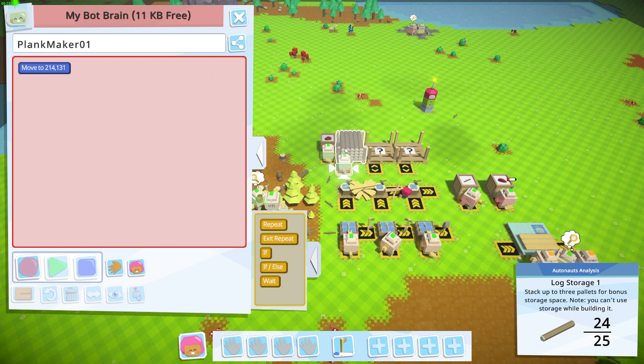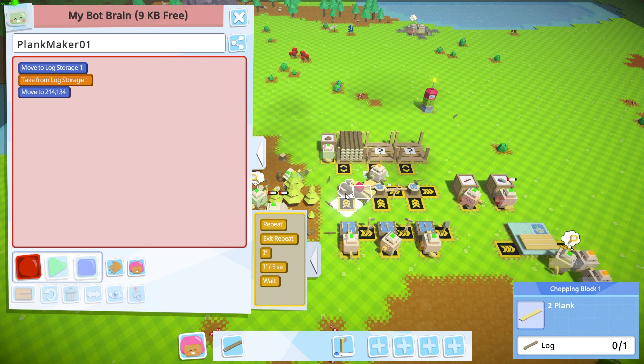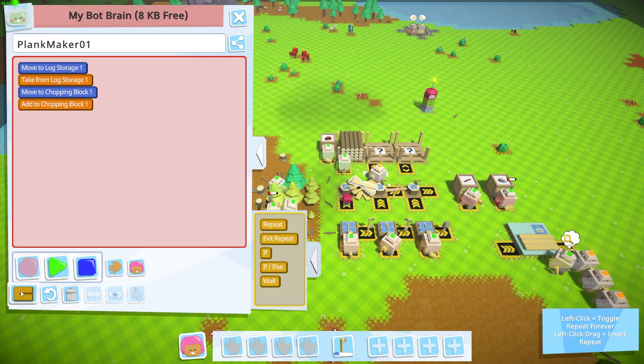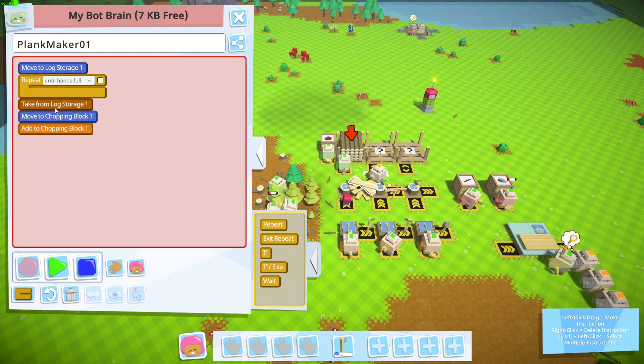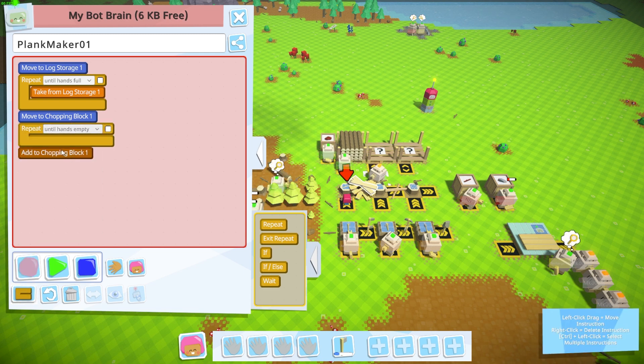Let's start with our plank maker — 'Plank Maker Zero One.' We're going to go over to the log storage, pick up a log, and then drop it into the chopping block. We're going to move to log storage, pick up logs until our hands are full, move to the chopping block, empty that, and make planks until our hands are empty.